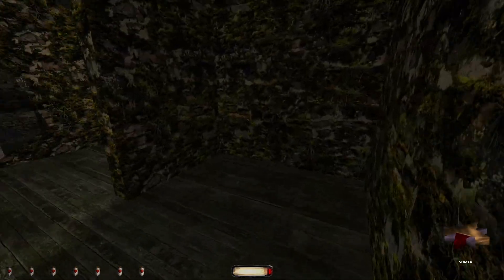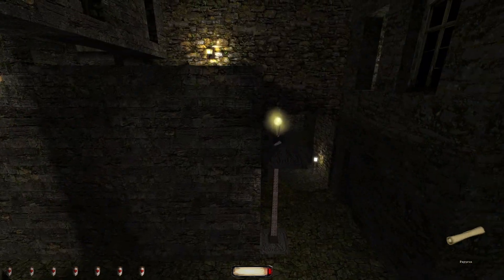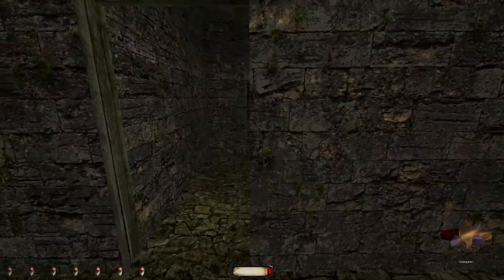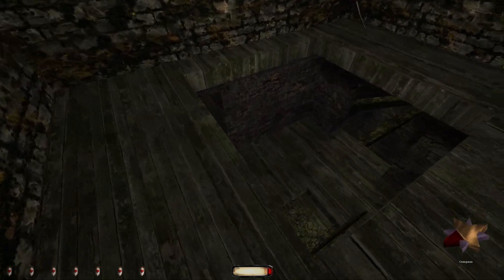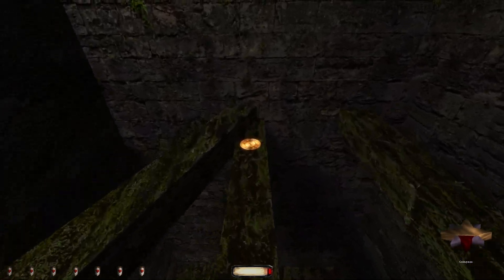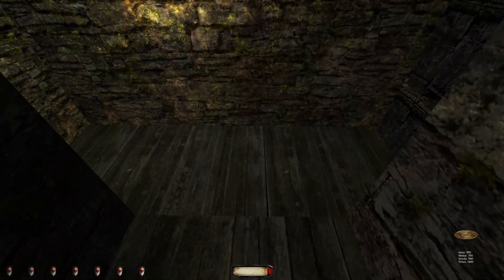Oh, there's a note over there on the floor. 'Constable Tool is a degenerate — every time we have a blackout I have to go haul his arse out of the pub to get him to unlock the maintenance cell for the Market Street power grid. If he wasn't the Baron's nephew they would have fired him months ago.' Oh, there's a door there. Nothing on this floor but down here — there's a golden plate. I'll take that — gets us to 1,480 gold.